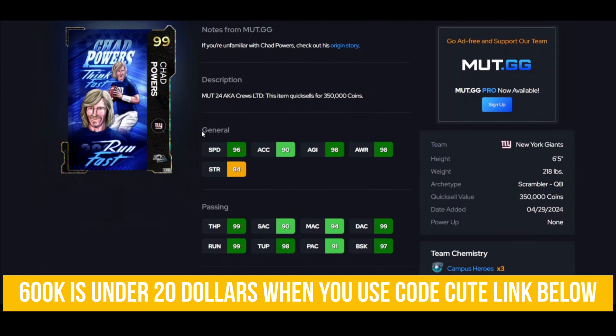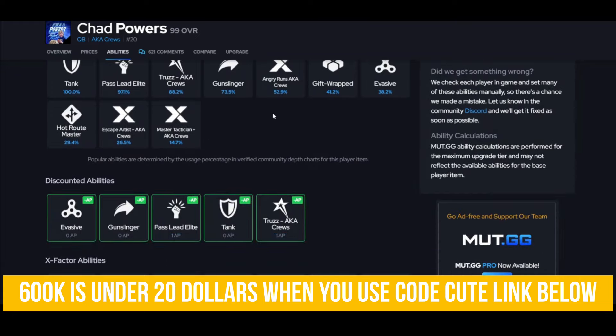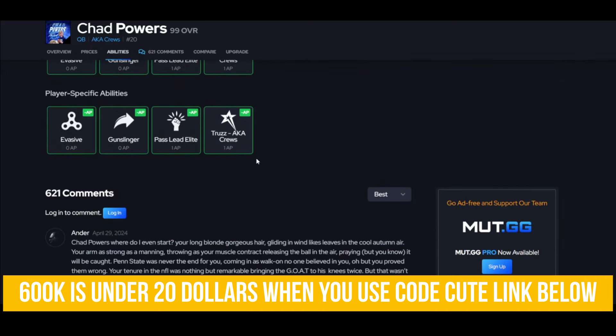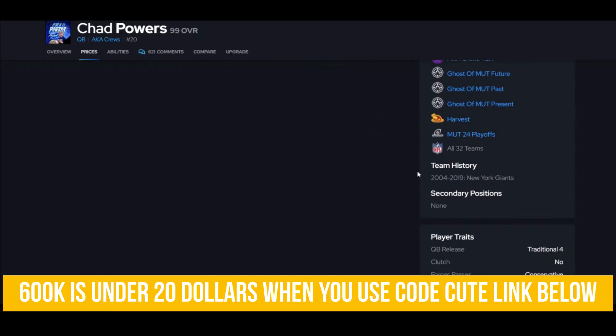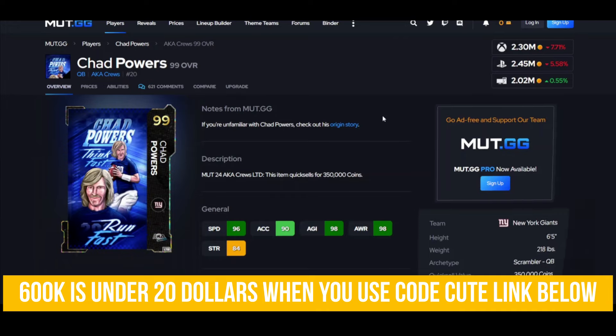Chad Powers — what a fun card — 2.3 million. You could go get Lamar instead. The difference: Chad Powers gets Angry Runs and Lamar doesn't. He gets Pass Lead Elite, Gunslinger, and he's the best release in the game. But really, if you don't have the coins, go get Lamar — he's also a must-have. If you want the best QB you can actually afford, it's probably going to be Lamar. I do like his discounts and abilities a bit more.